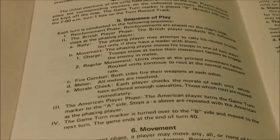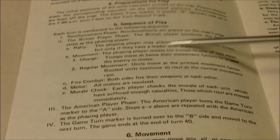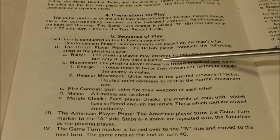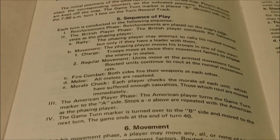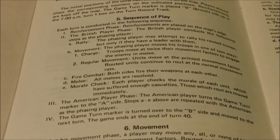Then we have the American player phase, which repeats the same steps A through E — morale phase. Routed units move, and then you turn the marker over and start the next game turn.